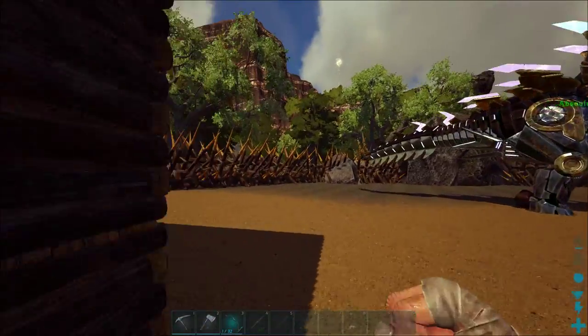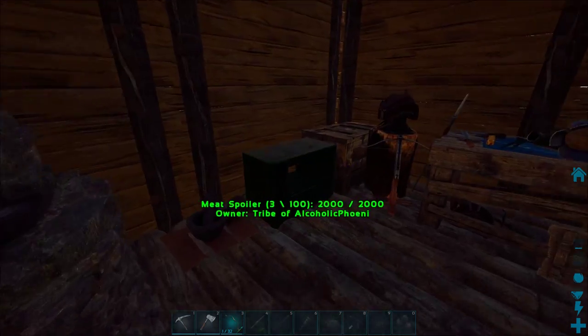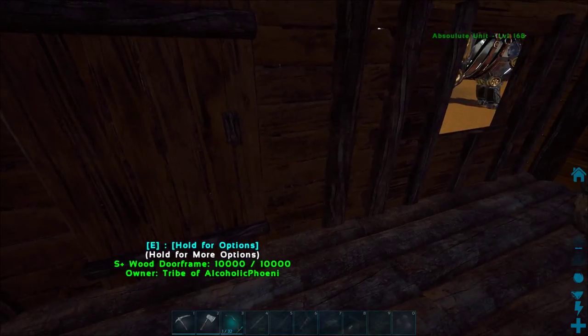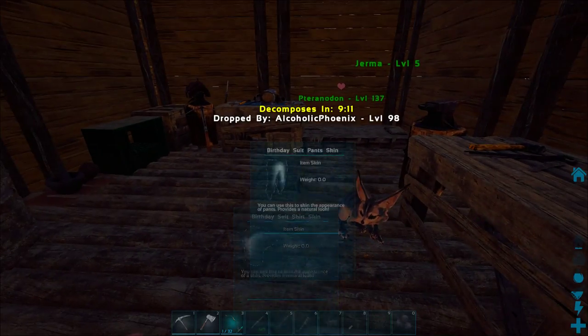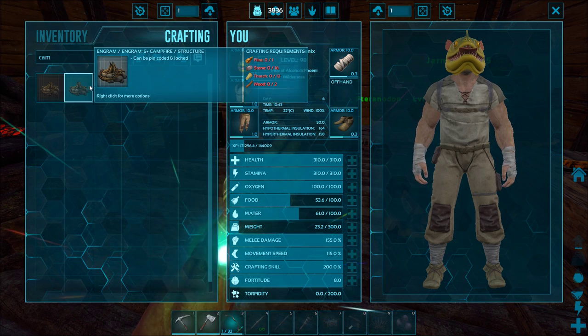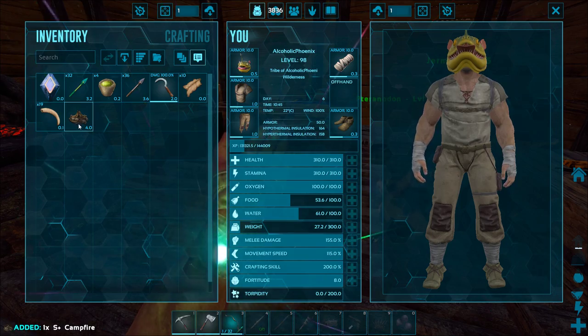Now I'm going to need food of some description, which means we'll need something to cook it in. So we're going to need at least a campfire to do this. I thought I had one but apparently I do not.